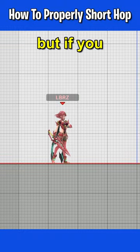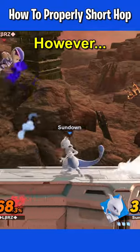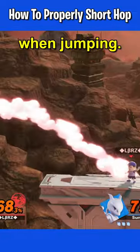Many of you already know this, but if you press jump and perform an aerial you'll get a short hop aerial. However, sometimes it is beneficial not to throw out a move when jumping.